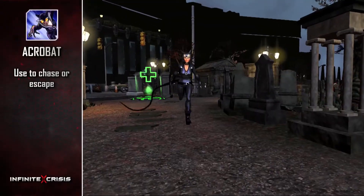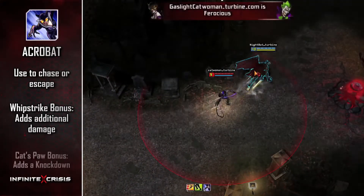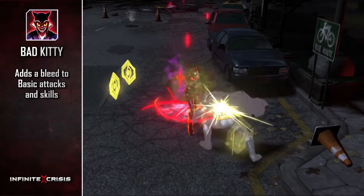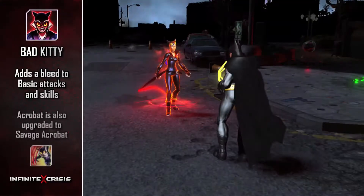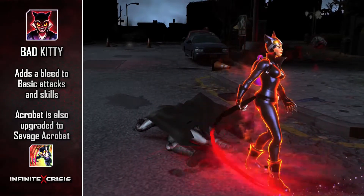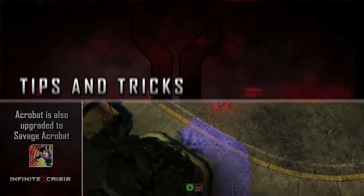Chase or escape with Acrobat, which also grants a short-term buff that adds attack damage to Whip Strike or knockdown to Cat's Paw. Her ultimate is Bad Kitty, which causes basic attacks and skills to add a short-duration attack damage bleed. Acrobat is also upgraded to Savage Acrobat, with zero cost, lower cooldown, and additional attack damage to enemies caught in your path.